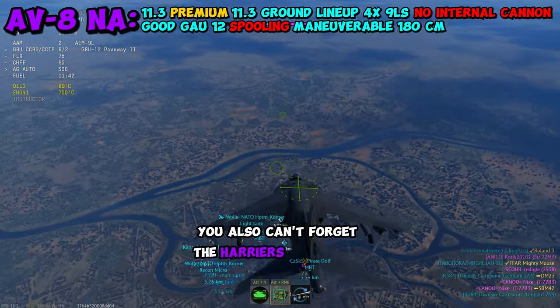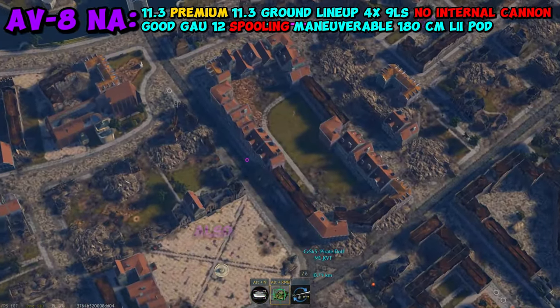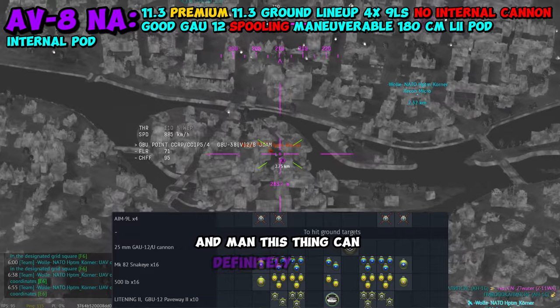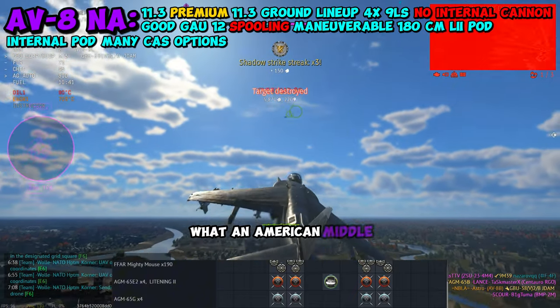You also can't forget that Harriers are strike aircraft and they excel at ground battles. For targeting, it gets access to the Lightning II pod. It also has access to an internal pod with night vision, hence the name NA for night attack. And this thing can definitely attack — it gets access to basically anything you need.